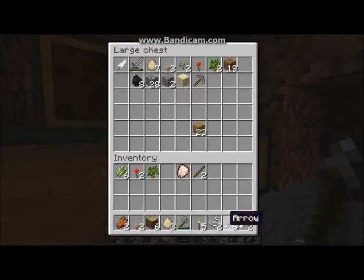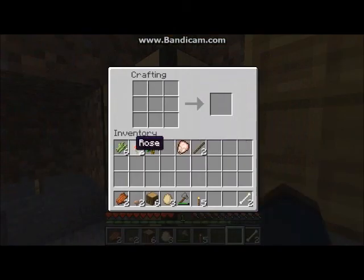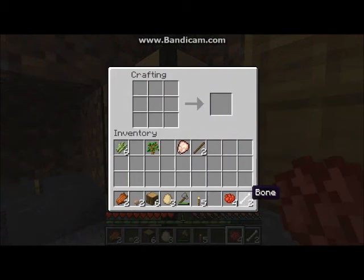Eventually when I get enough string — I need one more to make a bow. With roses you can make red dye. With bones you can make bone meal to make dyes, and also if you put white and red together you make pink dye. So if we ever find sheep we can dye their wool.